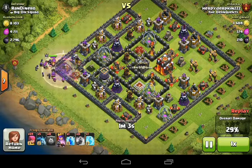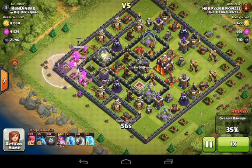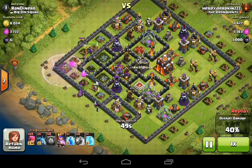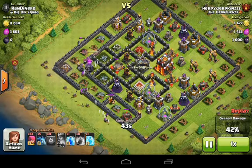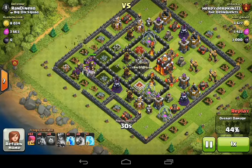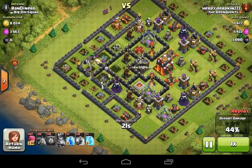We drop our clan castle and spam just under half our archers, then deploy our queen with a rage spell. Some wizards from the clan castle and archers go around for extra percentage. Archers take damage from the wizard tower while the rest target the dark elixir storage. We hit 41 percent. The enemy clan castle has a level seven giant and a level five golem — perfect. We drop our last five minions to help take out the giant and golemites.